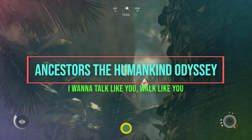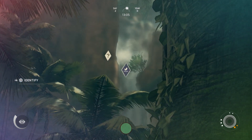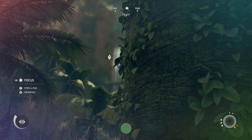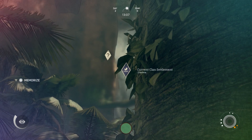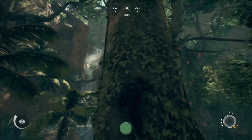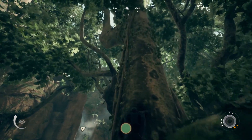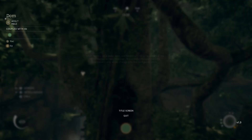Ancestors: The Humankind Odyssey has one of the most intriguing concepts I've seen out of a video game, and could have very well been the most unique game of 2019 if more people had played it. However, the reason why more people haven't played it is that it also features perhaps one of the most baffling decisions around UI design I've seen — easily one of the best examples of what not to do with UI design.